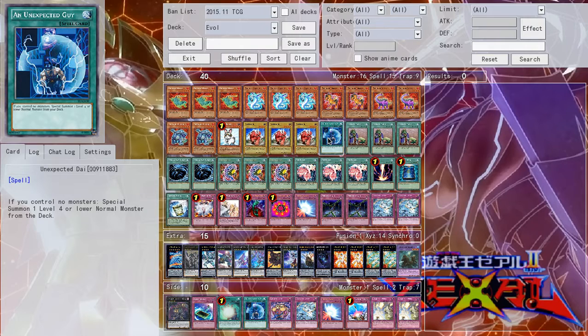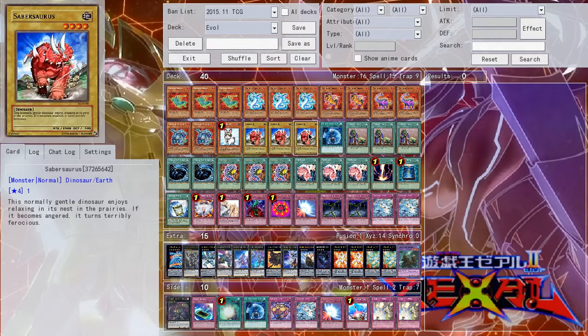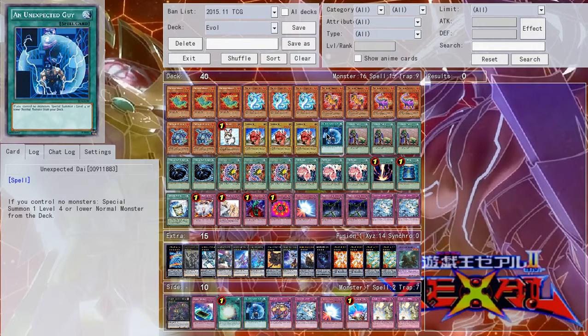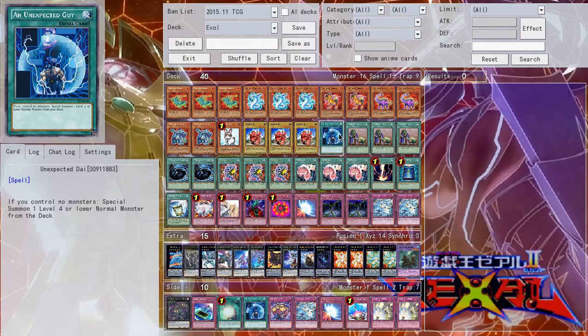I put in one copy of Unexpected Die. It just lets you special summon a level 4 or lower Normal from the deck. Ideally, Rabbit can get you two Sabersauruses and this can get you the third one. In some circumstances this might be dead, but it really doesn't happen that often — I can only account for maybe one or two times where I drew it and it wasn't live.